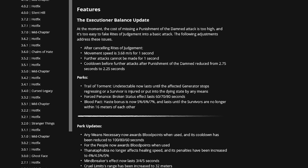The Pyramid Head perks were also changed. Trail of Torment: if you kick a gen you're now undetectable until the gen stops regressing, someone touches it, or a survivor is put into the dying state or injured. Forced Penance has an increased amount of time where people are Broken. Blood Pact gives a five, six, or seven percent Haste status effect until survivors are no longer within 16 meters of each other.